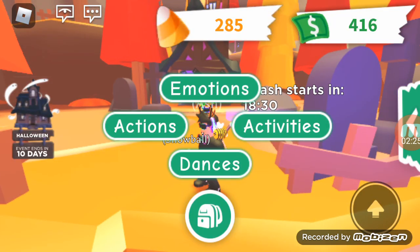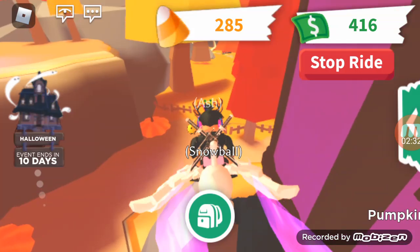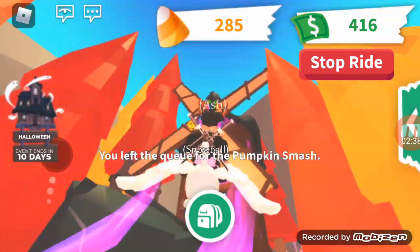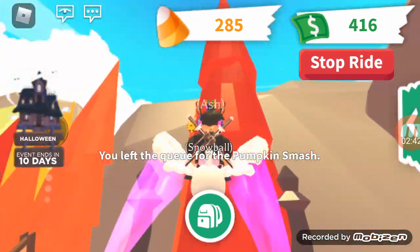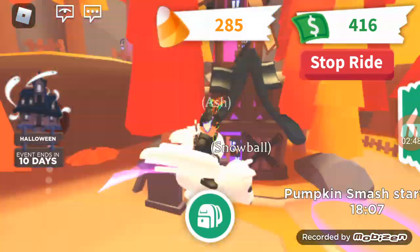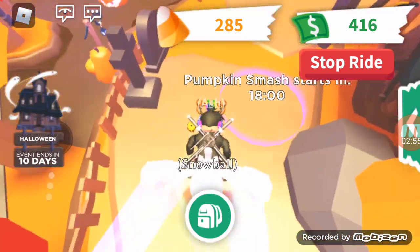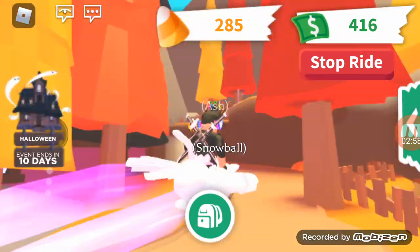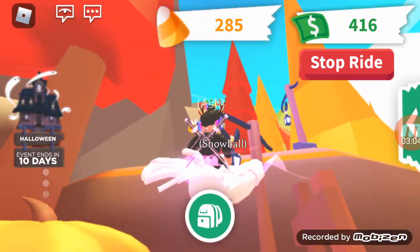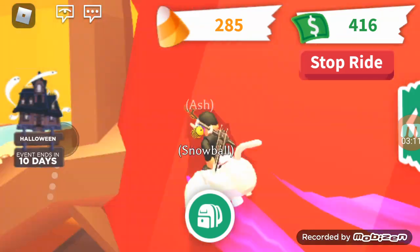Let's bring out Snowball and fly around to see what's here. The mini game Spirit Showdown is where you have to capture ghosts — it's kind of like Overlook Bay. There's a boss you have to capture using a vacuum, plus a bunch of ghost bunnies. Pumpkin Smash has pumpkins everywhere and you walk through and smash them — the more you smash, the more points you get, and you get faster for every pumpkin.